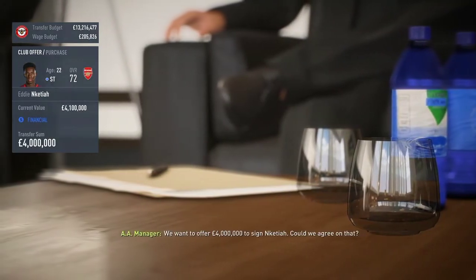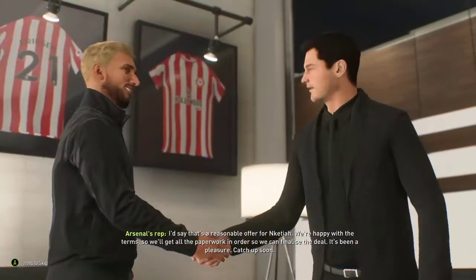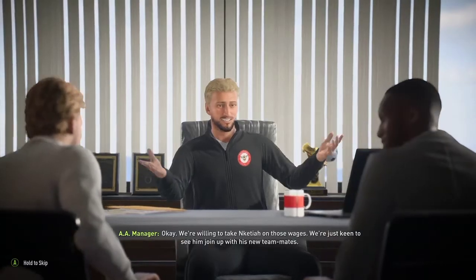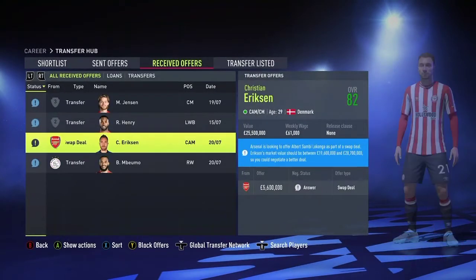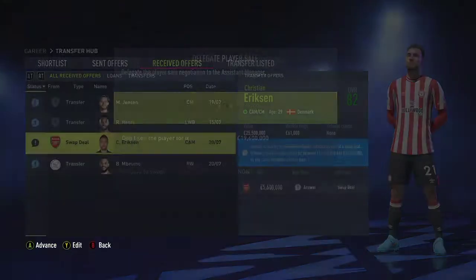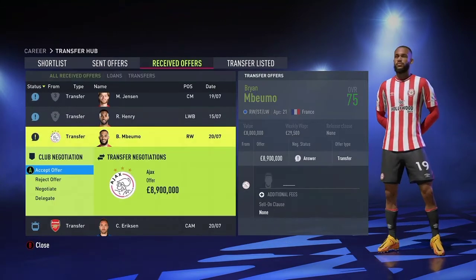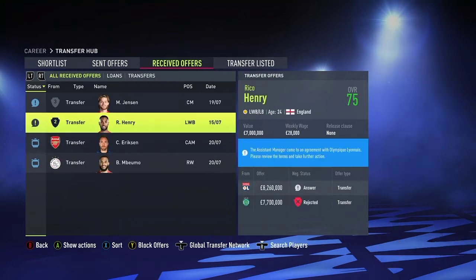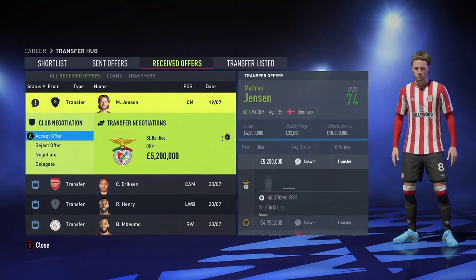The first player we decided to sign was Eddie Nketiah from Arsenal — we were able to pay a very handsome fee of 4 million, which is very cheap, and we gave him some cheaper wages as well. I feel like he's going to be a good addition to the squad. Transfer-wise, I think Christian Eriksen might not be sticking around — I should let him out for free after this season, because next season there's a certain center attacking midfield wonderkid I want to sign who will definitely be growing past Eriksen's overall very quickly.